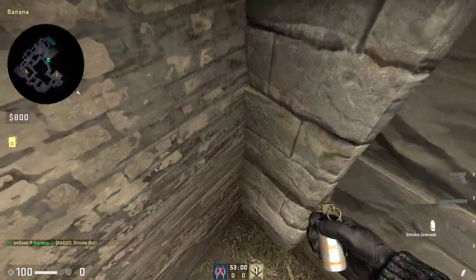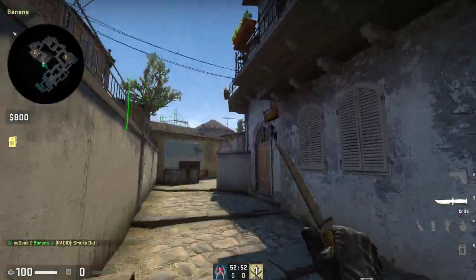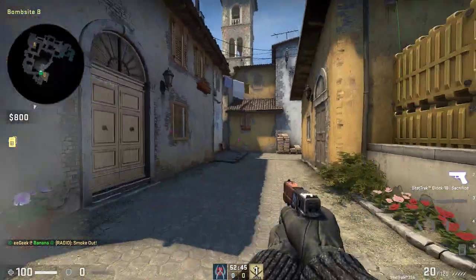Next smoke is a CT smoke. You're going to get all the way in this corner. You're going to get this top right hinge right at the bottom of it, and then you're going to jump throw. Then it'll land — it lands more to the left, so if someone's boosted they're more visible.